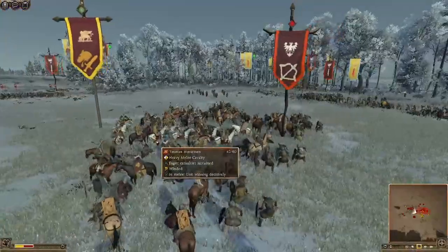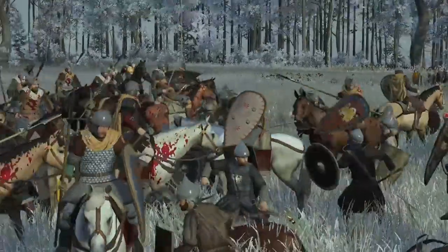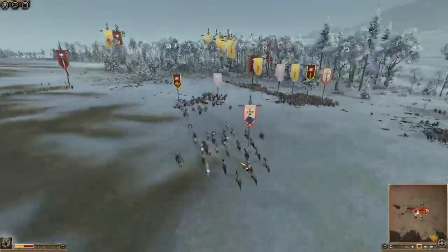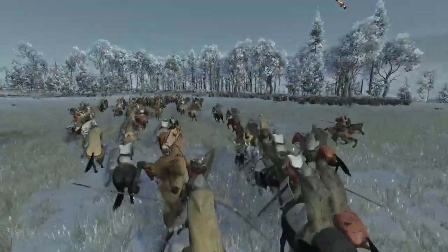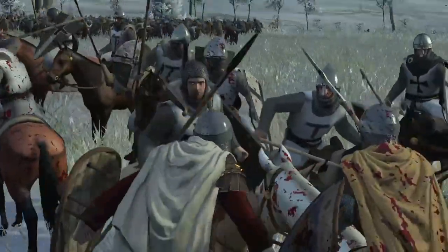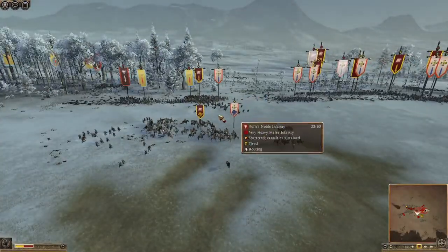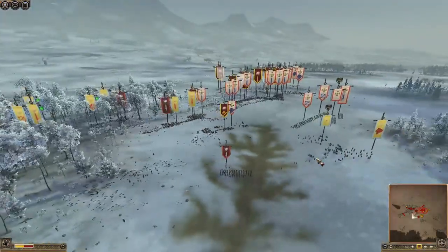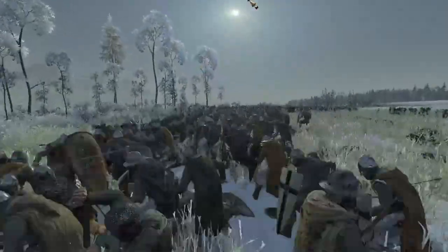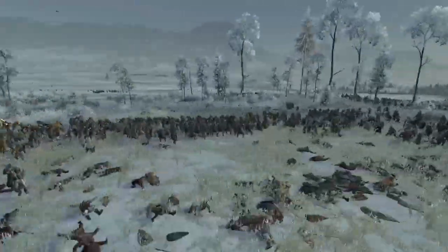They've routed those crossbows and they're going into some Teutonic Sergeants here. The Teutonic Sergeants are much more than a match for these Venetian veteran horsemen — and actually, they are winning that fight. But certainly the infantry line is not looking great. Finally those German armored axemen are starting to break, but it's taken a lot of lives with them. I'd be interested to see what kills they got at the end.